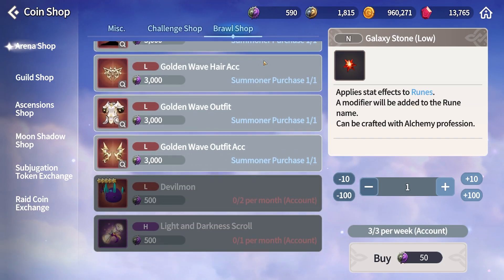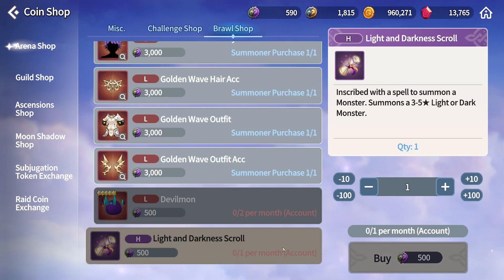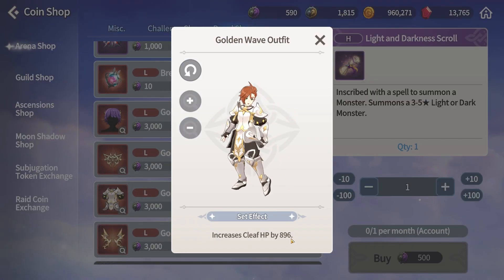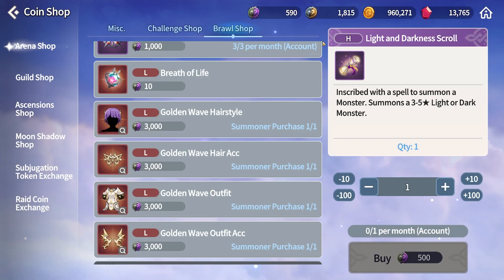For the brawl shop I am really only focusing on the devilmon, but I'm sucking down that copium thinking that I'll get another LD5 so I might occasionally pick up an LD scroll. After that, save your tokens to eventually get the cosmetics for that stat buff for all of your main summoners.